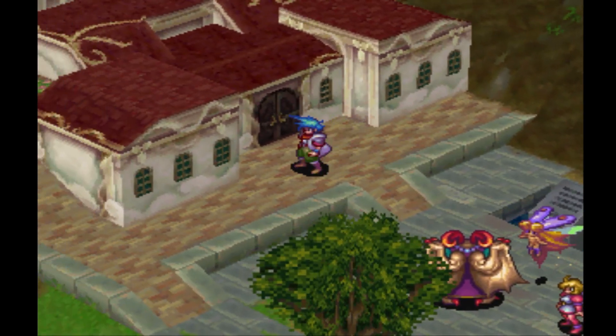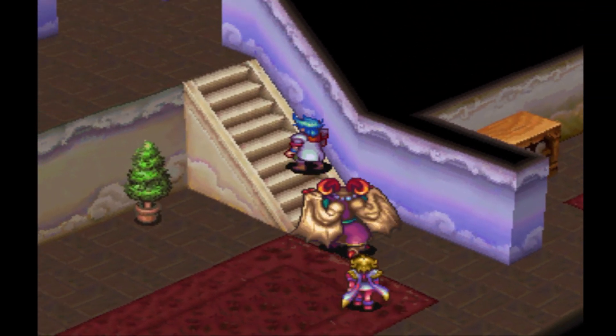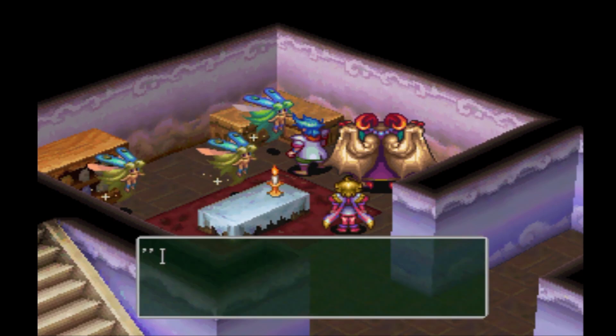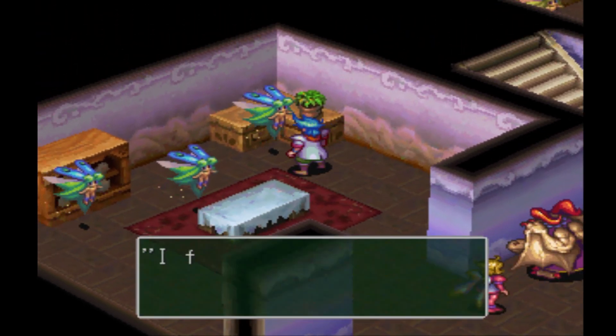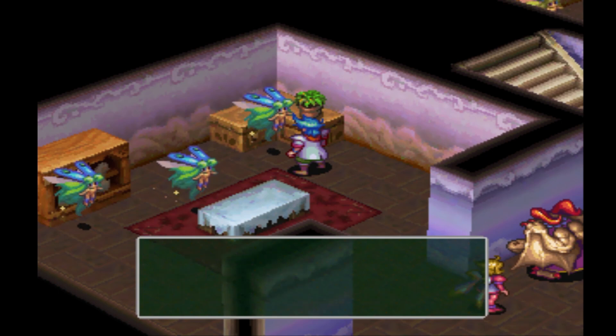Now we need to go talk to our fairies, only one at a time — that's a quick note, only one at a time. Here are our fairies. Some are thinking of new jobs, so those aren't the ones. One found a swallow — I don't want that — so I'm going to reload.